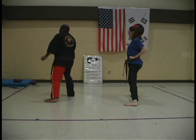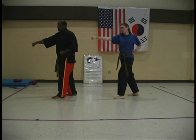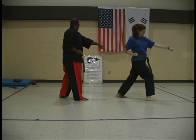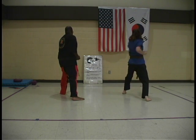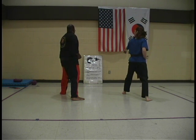Front hands. Head turn. Middle inside block with the left arm. Right middle punch. Right hand goes past, and then right block. Left middle punch. Head turn to the left. Left arm middle section block, followed by right-left middle punches.